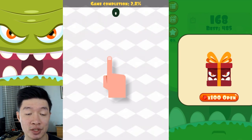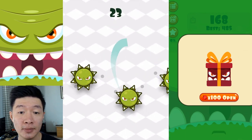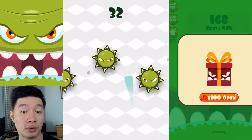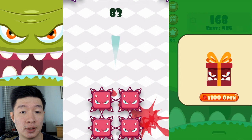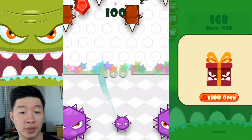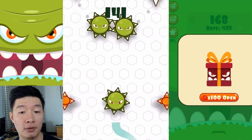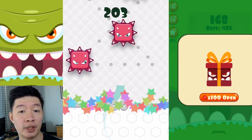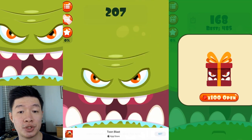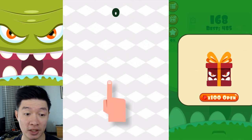Let's give it another try. Incoming green souls — so many obstacles right here. That one grows in size — careful, careful! Falling down — oh my goodness, almost hit that one. The block just got me right here. Give it another try.